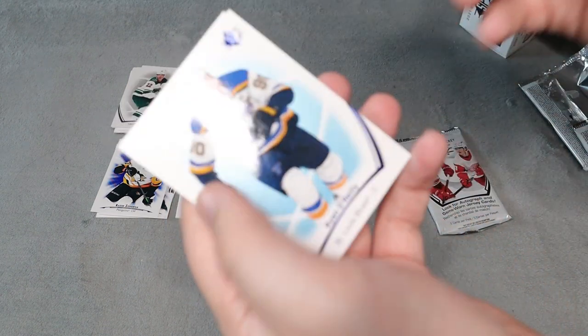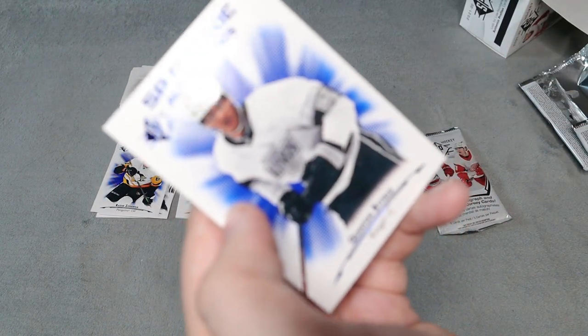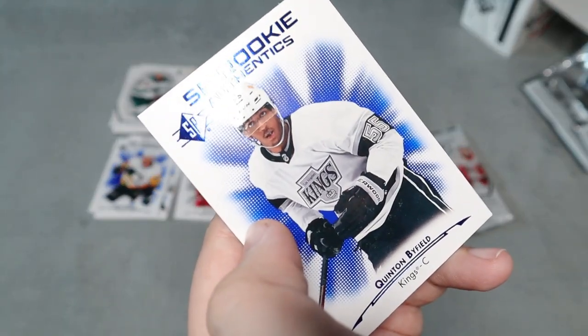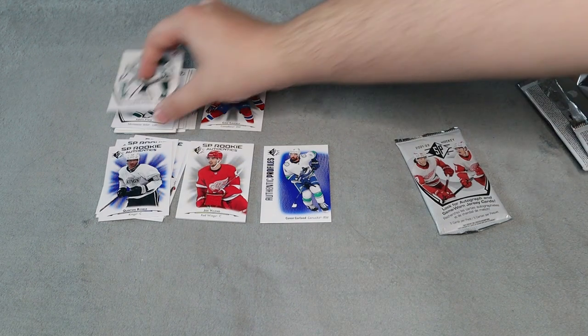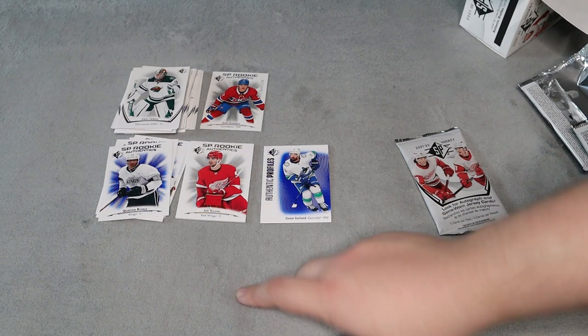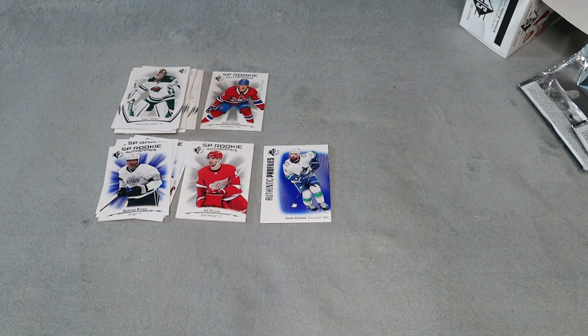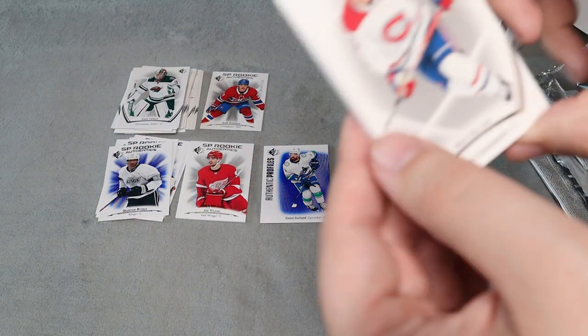Next pack here. Another blue base. And we did get a Quinton Byfield SP Authentics rookie — so that's really awesome. I didn't even realize he was in this set, so I would have absolutely loved to have gotten his jersey card in there as well. I might have to hunt for these and try to get a couple more packs or boxes, just for the chance of getting Caulfield's or Byfield's rookie jersey card. I'd have to look up the value to see if it would be worth hunting for.